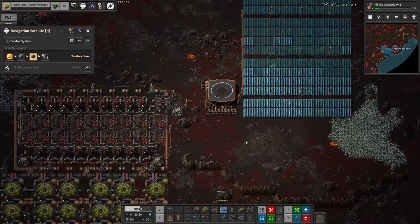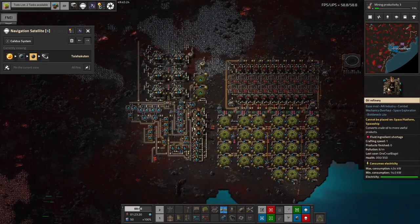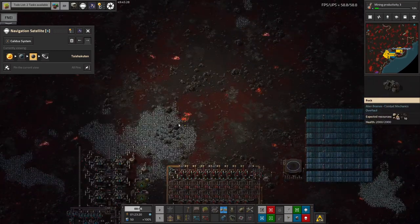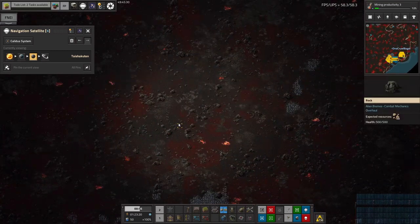It looks like coming out here with everything I thought I needed, I didn't actually bring the modules I wanted — there are some efficiency ones there but clearly not the right ones. Maybe I'll ask somebody to put them in another rocket, or I'll send one out myself.